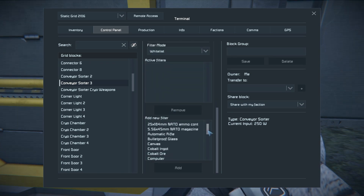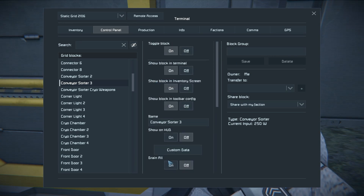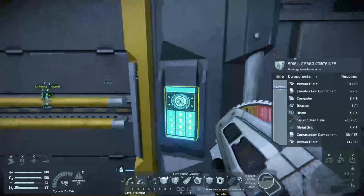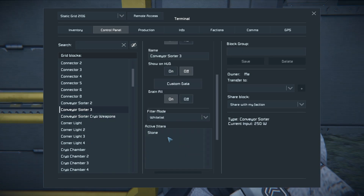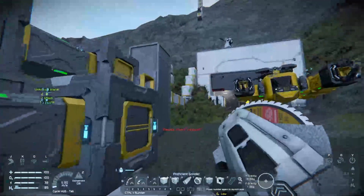We're going to use whitelist and grab stone. You scroll down, add a new filter — you can see group filters for iron, ingots, hand tools, components, ammo, and so on — but we just grab stone. I've added stone to my filter, but because I don't have Drain All on yet, nothing moves. Checking the connector — Connector 8 — no stone in it yet. Jumping back to Conveyor Sorter 3 and hitting Drain All on, now all the stone will be pushed through.